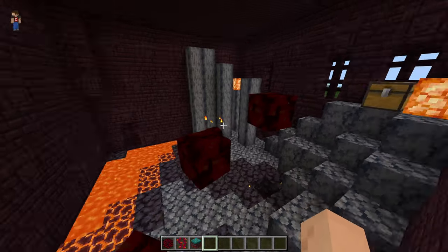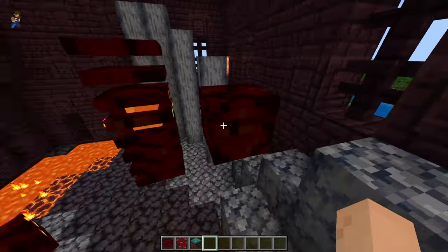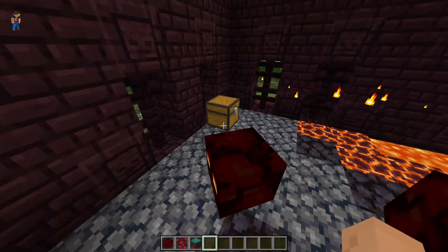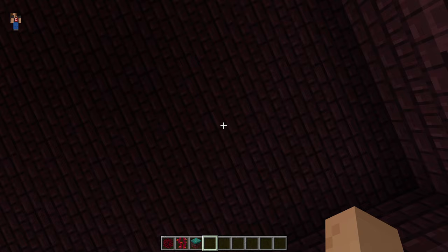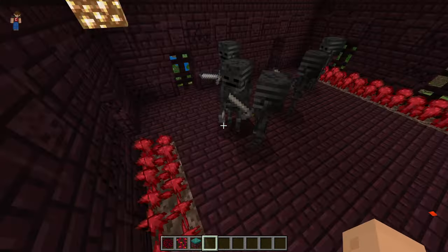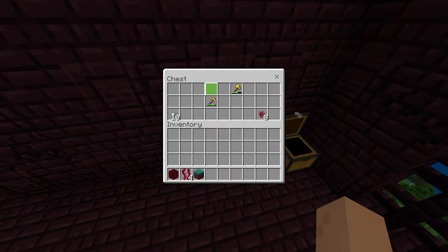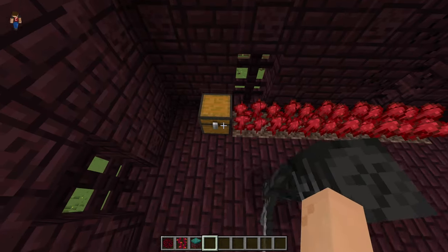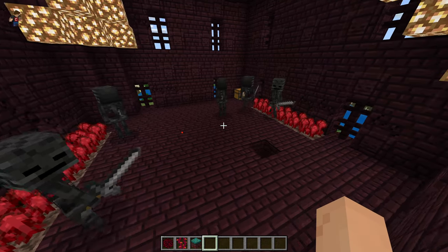Next is another biome layer — I forgot what this biome is called — but you get magma cubes and more chests. After that is the nether fortress biome layer where you get wither skeletons and a chest full of stuff, so hopefully you get a wither skull out of these.